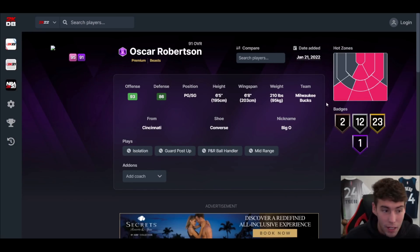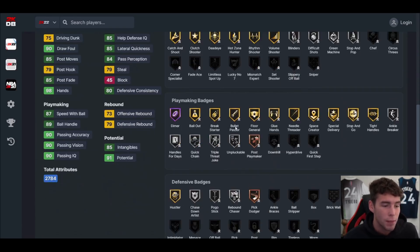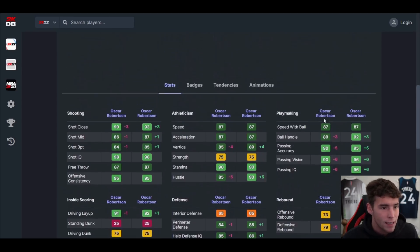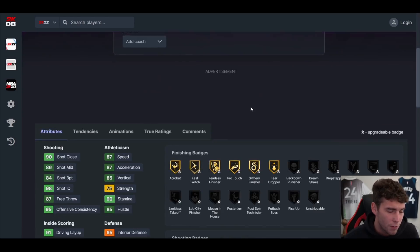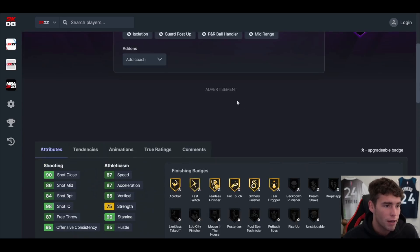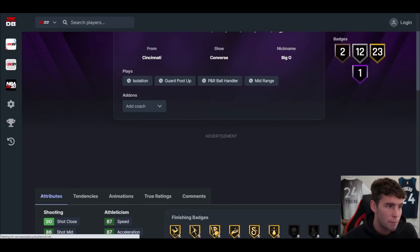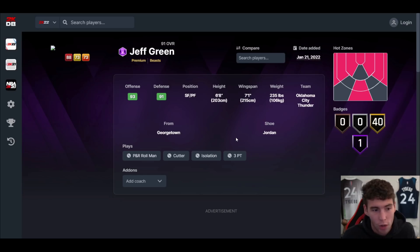Oscar Robertson — I was waiting for a better Oscar card, hoping for a really good one, but this Oscar card is not really good. He's basically like the Pink Diamond lock-in reward, so if you never got the chance to use the Pink Diamond Oscar, this is really your chance — they're literally basically the same card. The Pink Diamond will probably be a little bit better, but Oscar's okay all the way around. For budget players at 6'5, he's not going to be terrible.